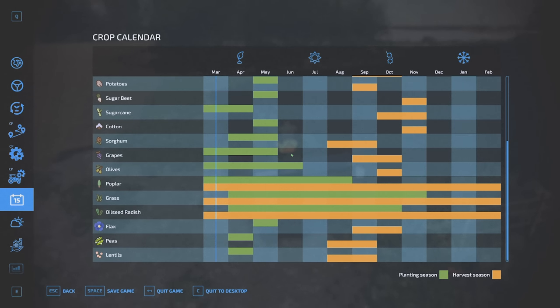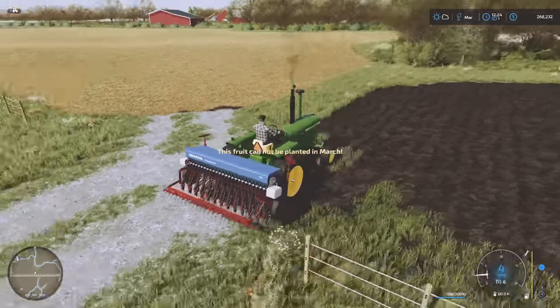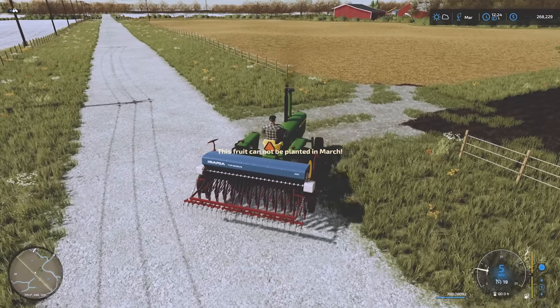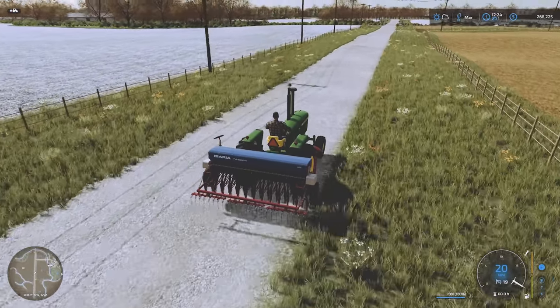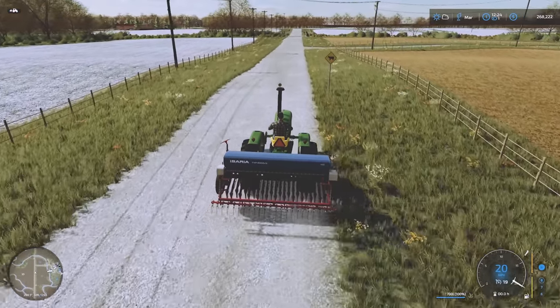I should have checked this before heading to the field — we can't plant grass in March with the custom calendar in Edgewater Saskatchewan. I wrongly assumed we could plant grass all year round. We're going to have to wait a month, but that's okay because it isn't far away. In the meantime we can do some field prep in the other two fields, so all is not lost. Let's head back to the yard, and at least the drill is filled up and ready.